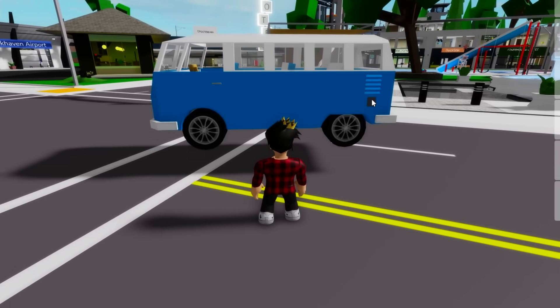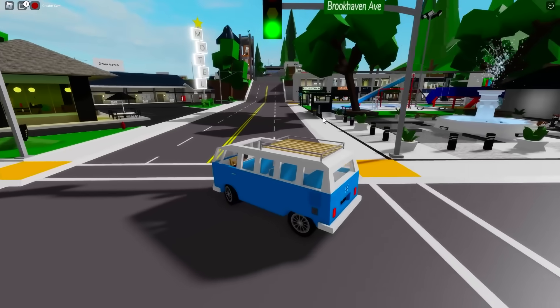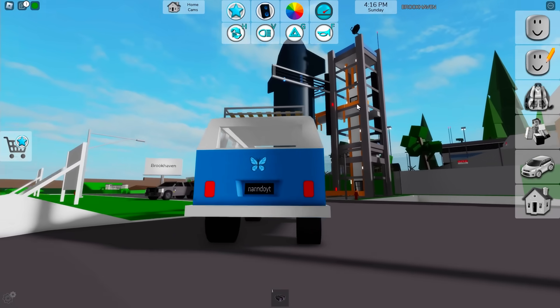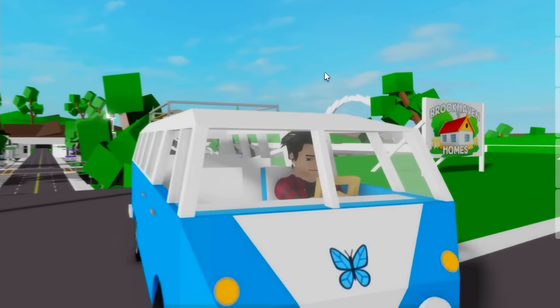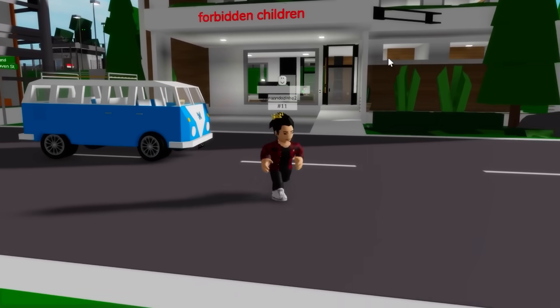To test our first method, let's get a vehicle — we also need a house. So let's go over to the neighborhood and find a house. It also has to have two stories. Someone got a rocket ship, but that won't work. We need a house. What about this one? Oh, it's two stories. Perfect.